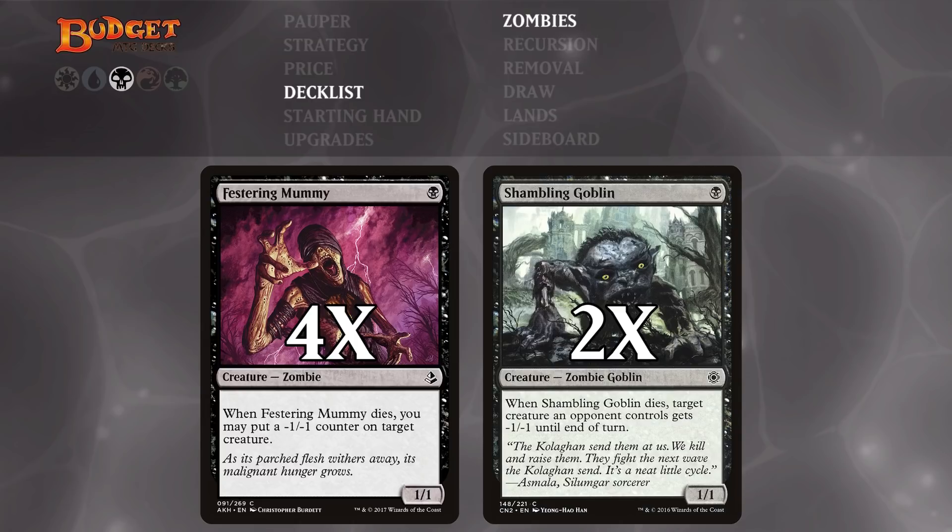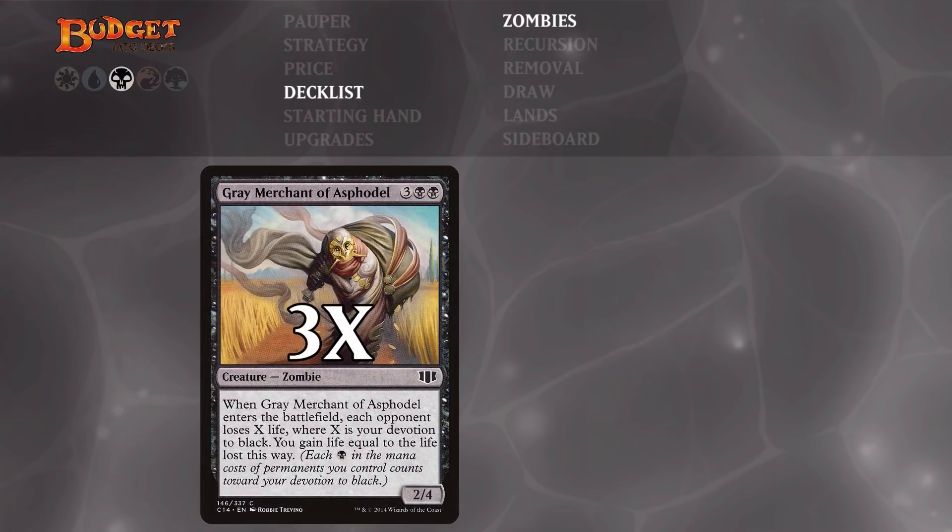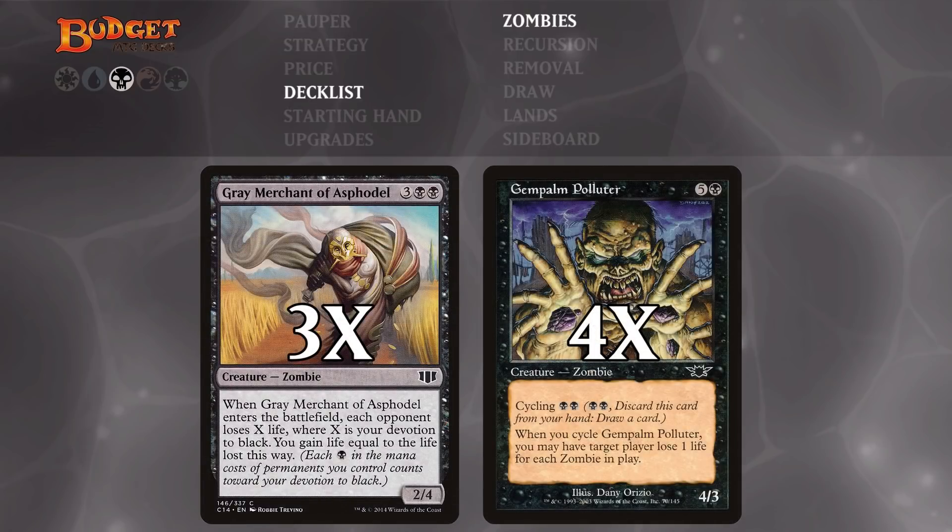Next up we have our finishing zombies. We have three copies of Grey Merchant of Asphodel and four copies of Jampon Polluter. Grey Merchant of Asphodel makes your opponent lose life equal to your devotion to black, and you gain that much life — so even on its own, with just the two black mana symbols in its casting cost, it's a four-point life swing. Jampon Polluter is a six-mana 4/3, but we're never going to be casting it — we're always going to be cycling it for two black mana to make our opponents lose life equal to the number of zombies we have in play, and then draw a card.